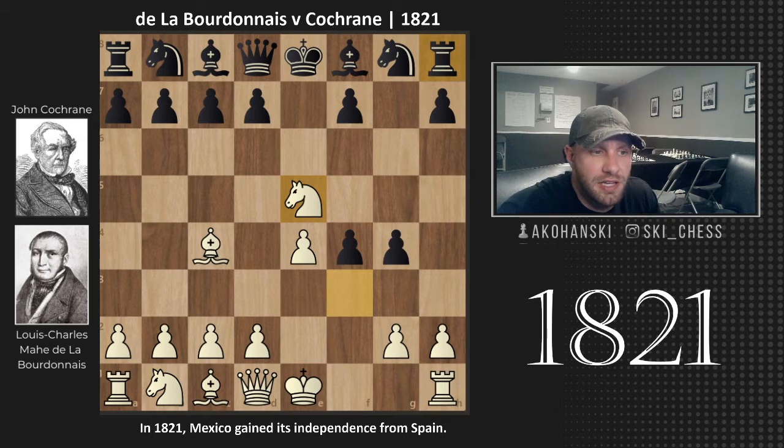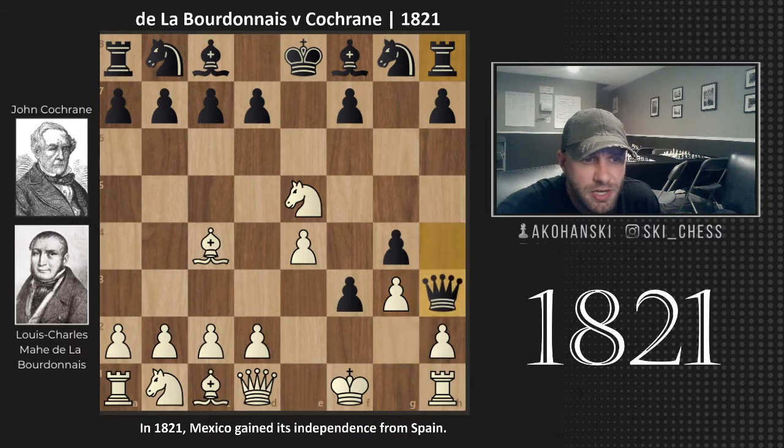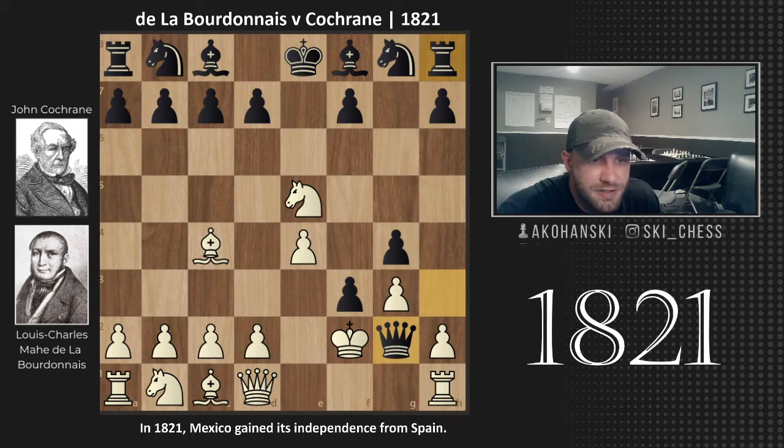Bordenay plays Knight E5. Then right away, Queen H4 check — going in for the kill. King F1, F3, G3 trying to kick the Queen. Queen H3 check, King F2, Queen G2 check. And clearly White is falling apart here — it's not looking good.